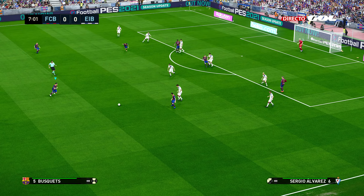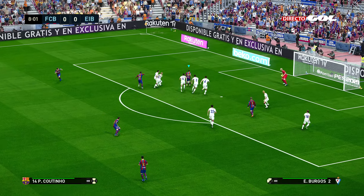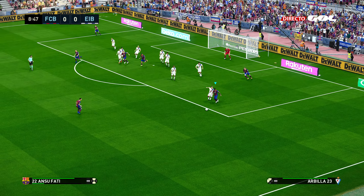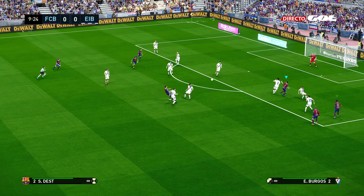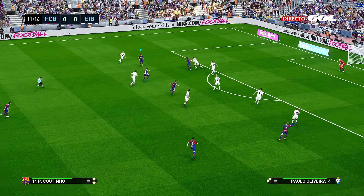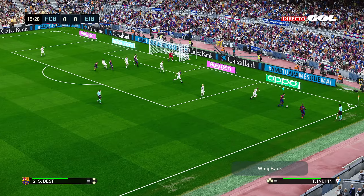Dest picks up the ball and plays back to Busquets — it's all about probing and looking for spaces. Coutinho's in, a little bit of supercancel to cut across the ball, and I should have scored there. Off the corner the ball comes out — I play the ball back but send Dest on a run, looking for that deep run and he's almost on the end of it. Keep your attacks varied when facing a defensive low-block side. No two attacks of mine are the same — they're all different. And Messi should score there — a little bit unfortunate.